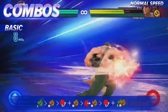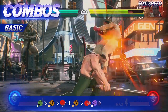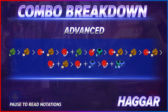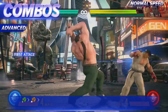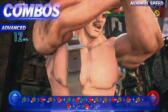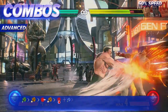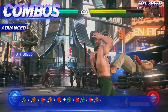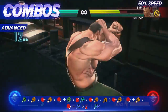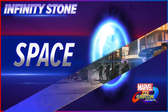Can you take this? In-game combo demonstration featuring Haggar's barrel and lockdown moves.